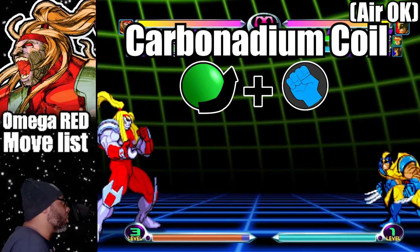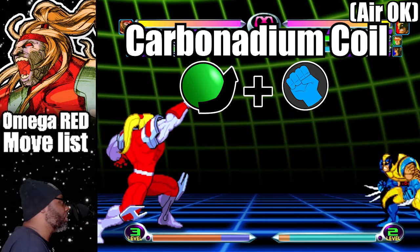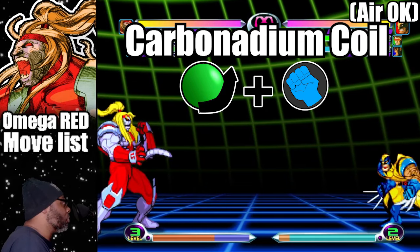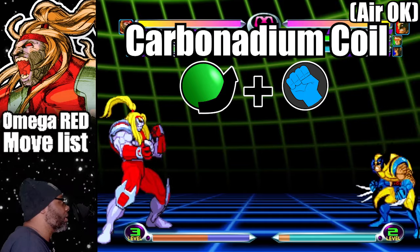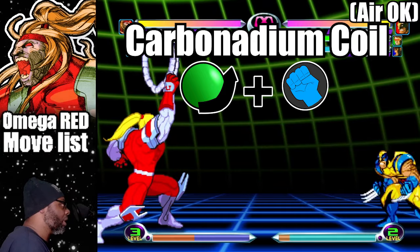The carbonadium coil is generally full screen range, with the light punch being thrown horizontally and the fierce punch tossed at a 120 degree angle. Omega Red can perform this move at a 90 degree angle by pressing both punch buttons — just do a quarter circle forward and press both punch buttons and he'll throw it straight up.